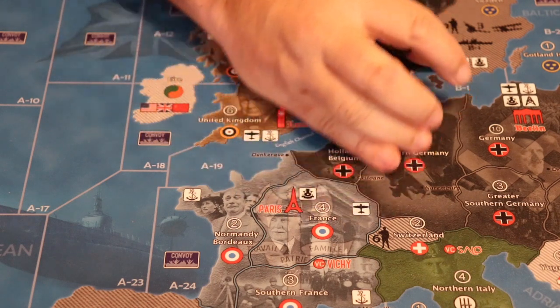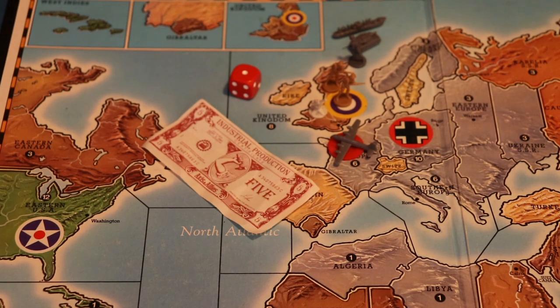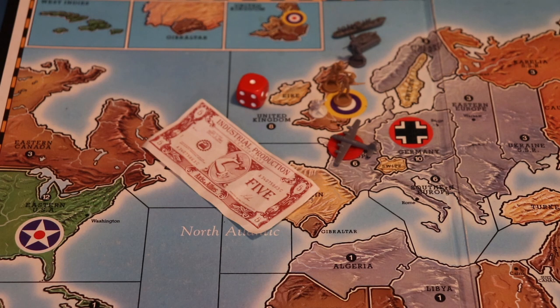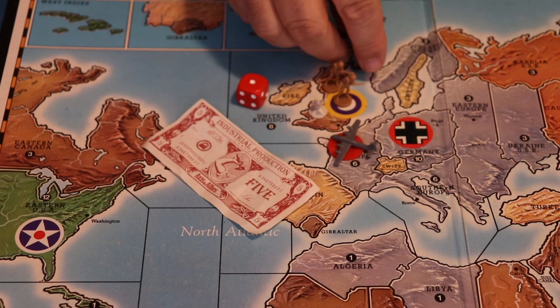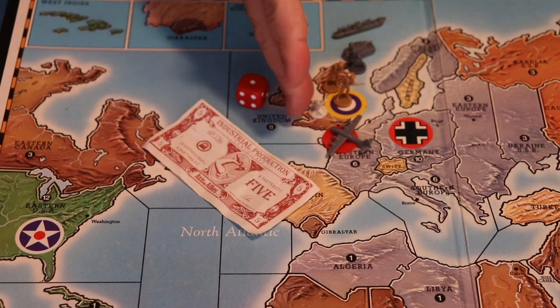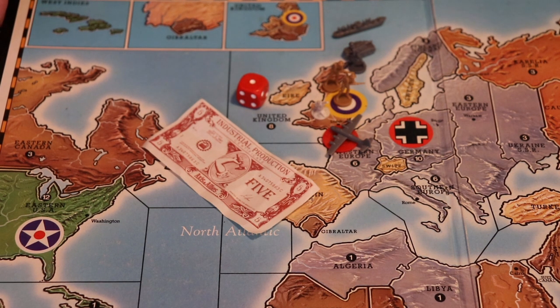Let's look at the anti-aircraft guns the way they started. Your anti-aircraft gun costs five IPCs. I don't recall too many people ever buying them in the original classic game. They got a defensive roll of one and based off how many planes were attacking, that's how many dice you got to roll. So in this battle here, amphibious assault on England, you've got six bombers coming in, so an anti-aircraft gun would get to roll six dice, and however many ones, that's how many planes Germany would lose in this battle. One die roll per plane attacking a territory with an anti-aircraft gun in it.